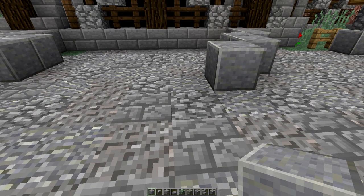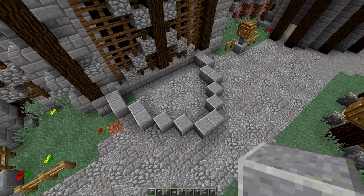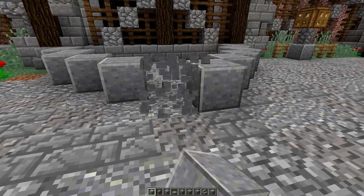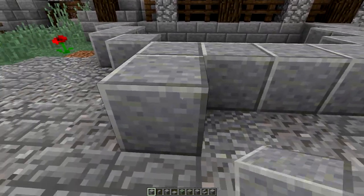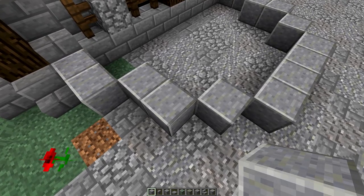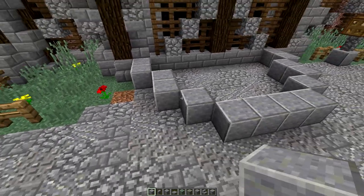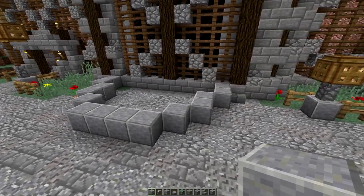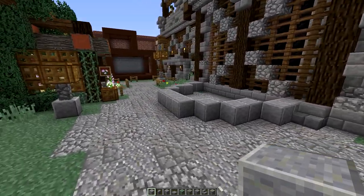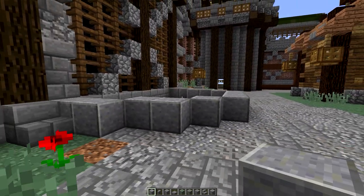Let's start with polished andesite so it stands out a bit more - we'll change it in a second probably. One, two... maybe on this side of the wood up there. There's our circle, there's our area to work with. That's a good distance, I like that.